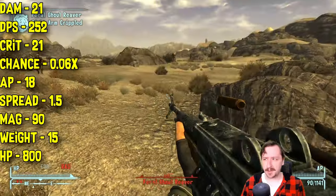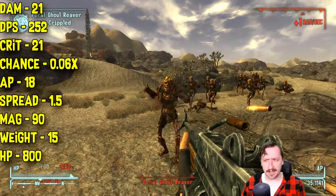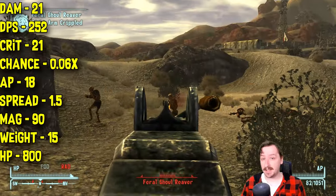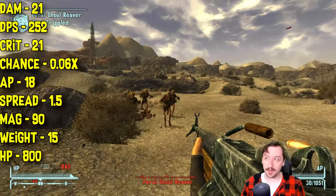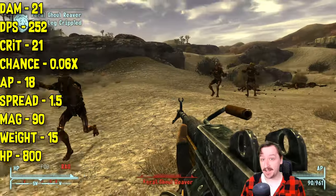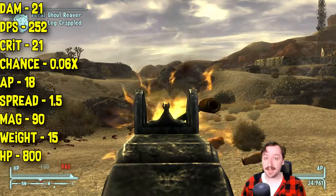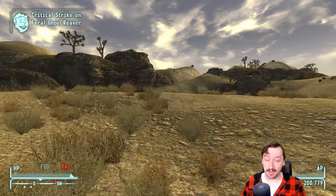It has a 1.5 spread, which is not too bad for a full-auto weapon — still fairly accurate. That accuracy can be improved further if you load match rounds, which we'll get to with ammo. It has a 90-round magazine capacity, and that can be increased with an extended magazine up to 200 rounds, which is an extreme amount and makes sustained fire really crazy. It weighs 15, fairly heavy but not the heaviest in the game. It also has a high item health of 800, so it doesn't break super fast either.